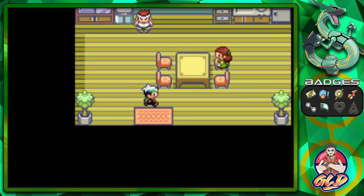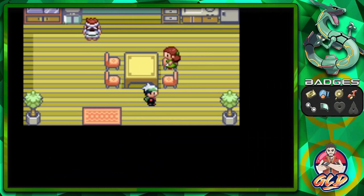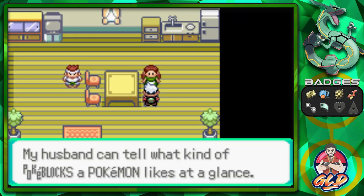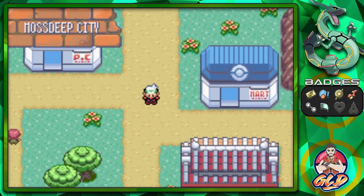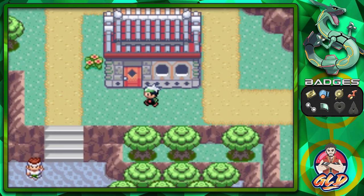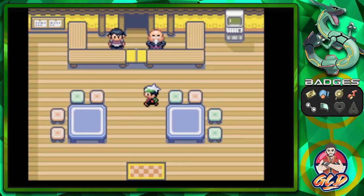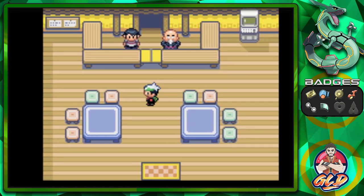If you have any Pokémon you want to use for contests, or say you have a Feebas and want to evolve it through Beauty, this is the guy to go to — to increase your Pokémon's conditions. His wife confirms that her husband can tell what Pokéblocks your Pokémon likes at a glance.